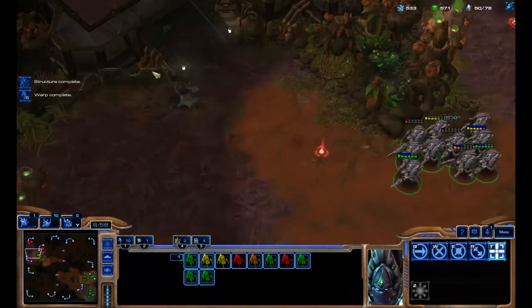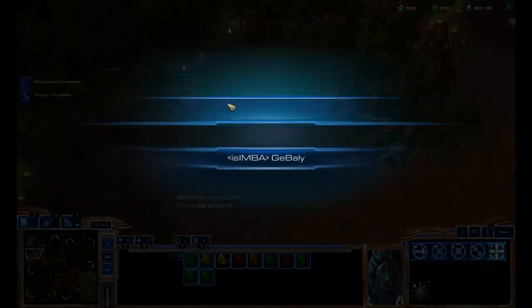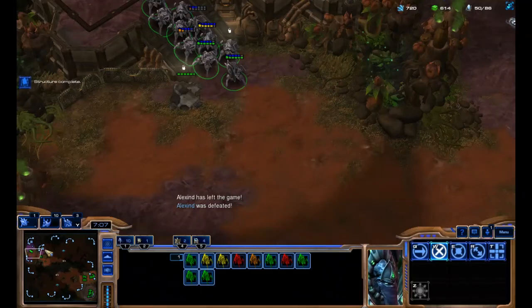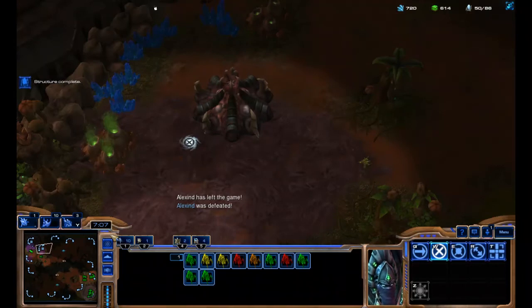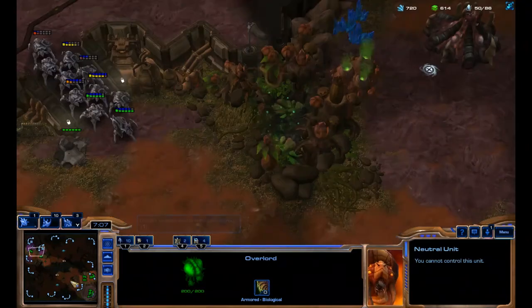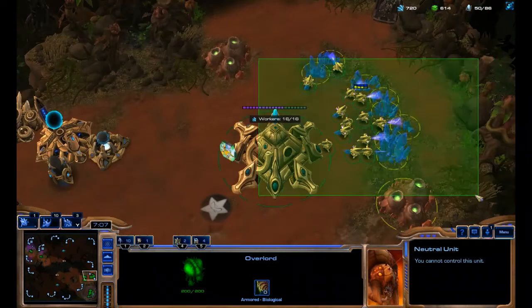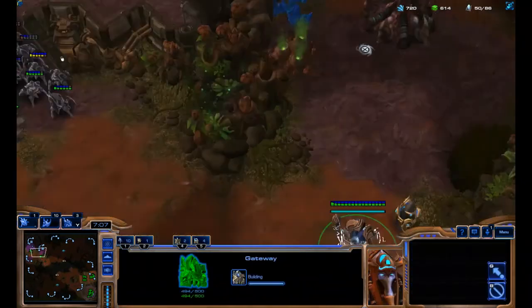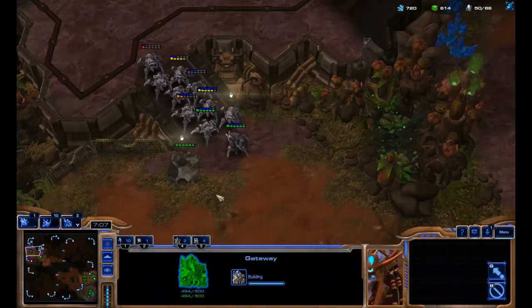I wanted to try and do a cheeky all-in and it turns out that my opponent decided to all-in me as well. This basically means that he is dead, because when you do an all-in you need to win the game — if you don't, you will basically lose automatically. So I hope this helps you figure out how to counter all-ins in PvZ by positioning your buildings properly.